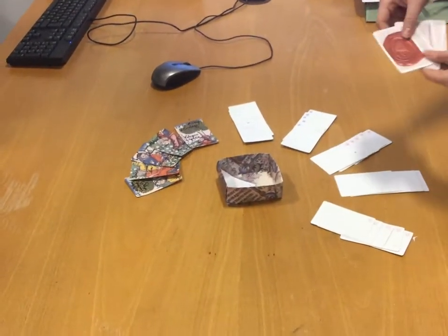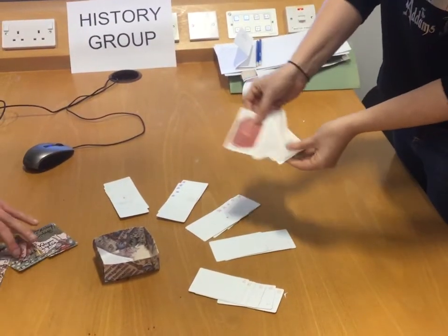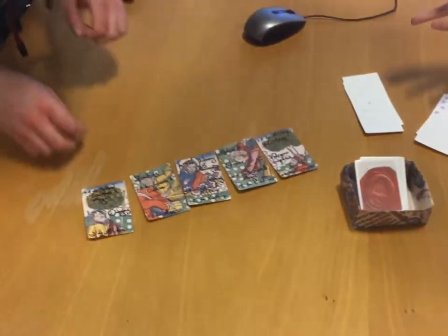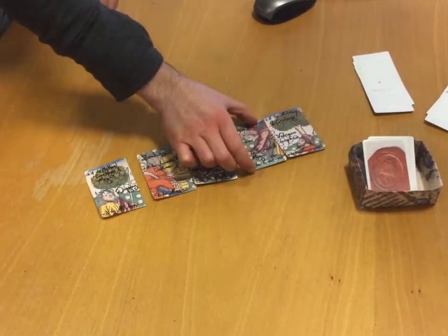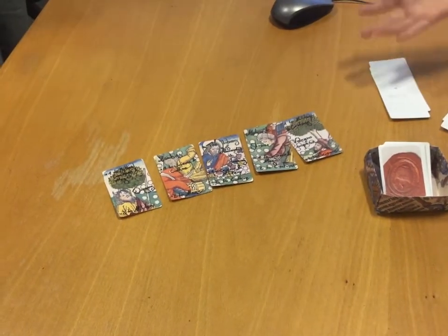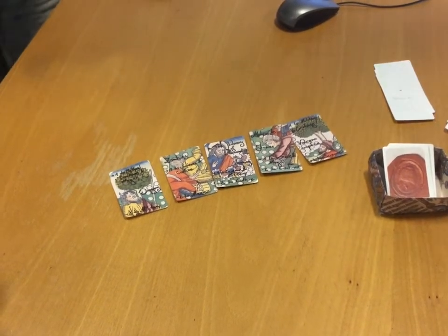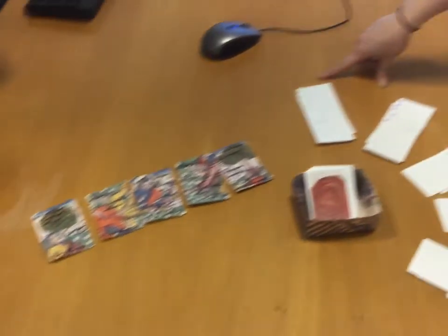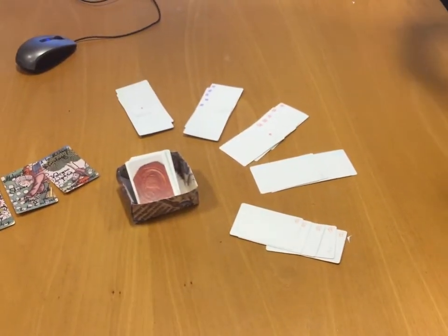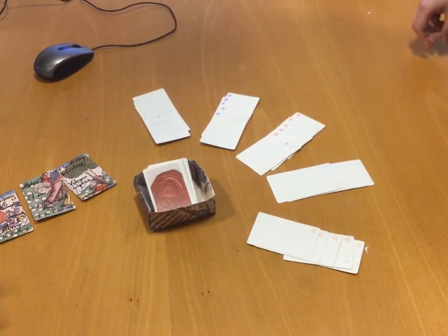These are the mole cards — one of them is the evil one and these are all blanks. These are our challenges, and they all have different properties. For example, the volcano eruption gives plus one to all the military cards and all the mythical creature cards, but all the science cards don't have as much effect on it — all the science cards are minus two.